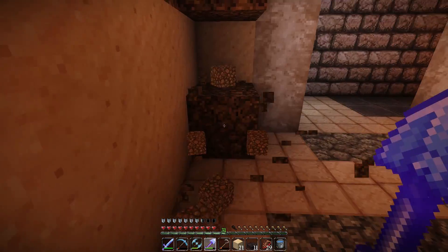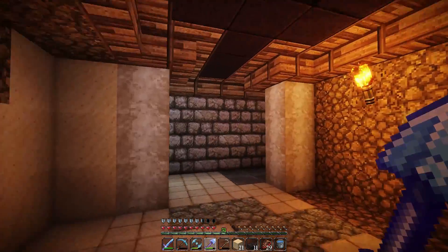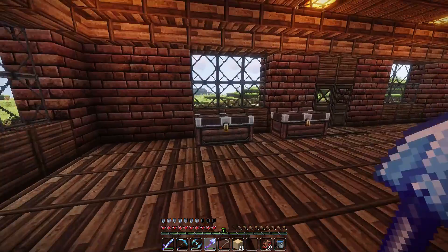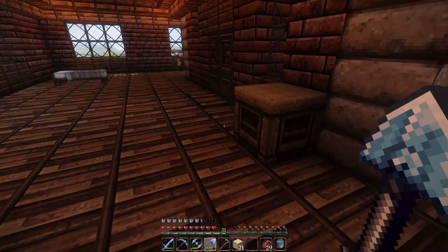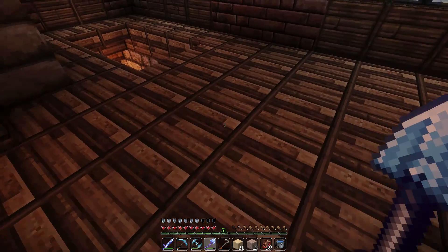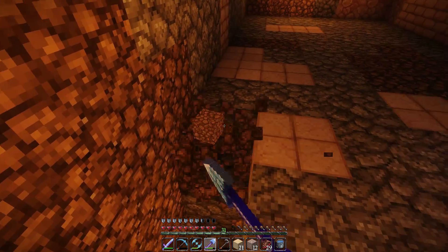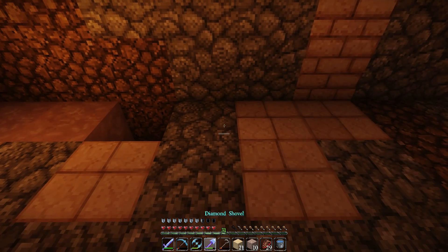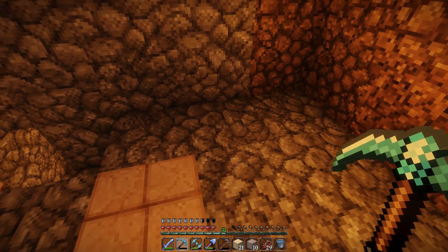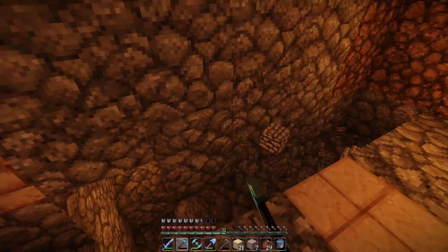This is actually where my wall is gonna go. This right here needs to be cleared out too. Let me think — what all do I have? Oh, so I got red and I got the black concrete. To put where the chests are gonna be. I don't know why I didn't just clear that one out too, but oh well. Okay, so chests — there.